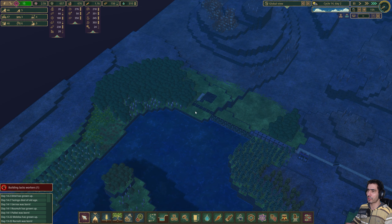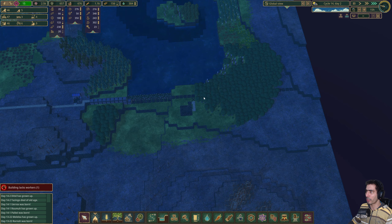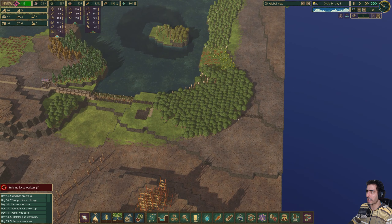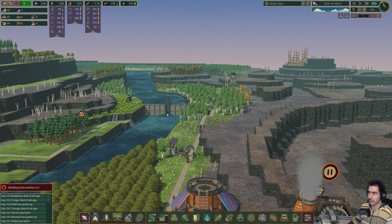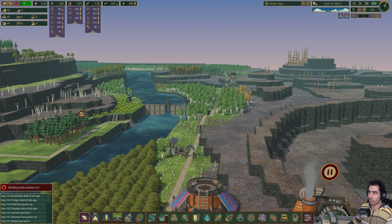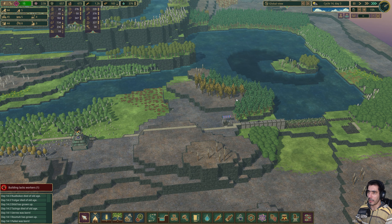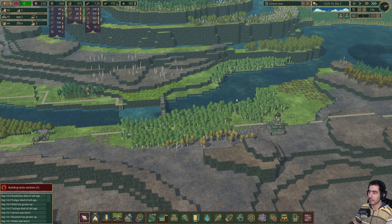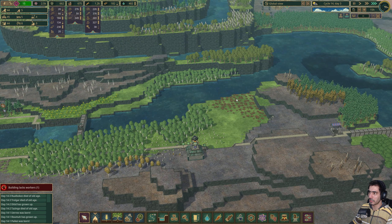What I might do is just let the game run because things seem to be stable. I'm going to let the game run until they can actually build all the way through here. And once that's finished, I'll just raise this one tile. And that should be enough to actually fill this with water.